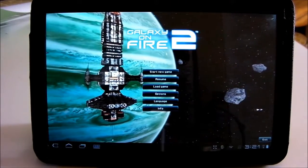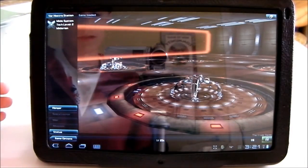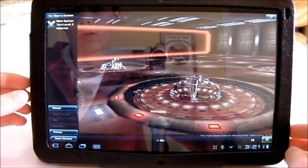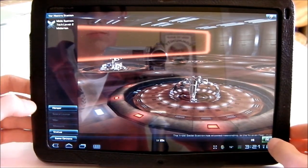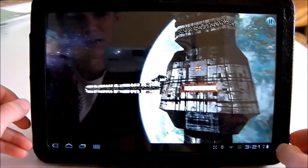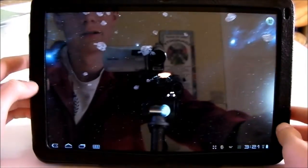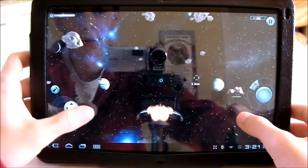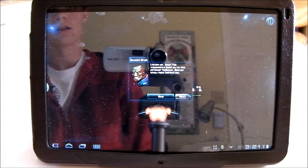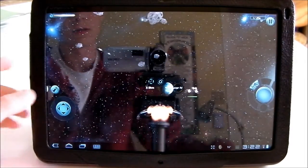The next game we'll look at is Galaxy on Fire 2. In this game basically you're a person in a ship trying to get back to your homeland after a big teleport event happened at the start — you got completely off track and fast-forwarded in time. Now you have to mine and battle people to get home. There's a bunch of dialogue and you can either skip it or listen to it.